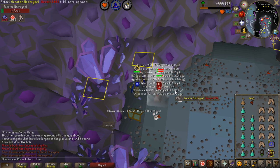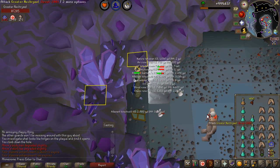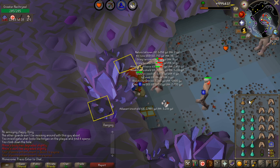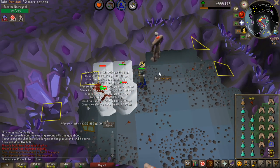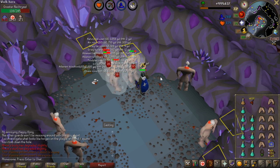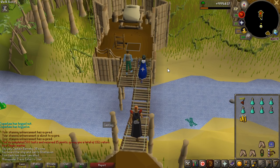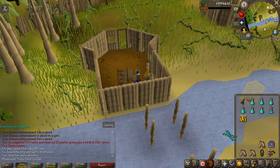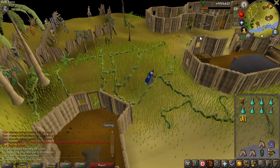I'm waiting for my friend — the guy I duoed with in my last video — to get some upgrades before we raid together. So I'm going to do Slayer until he's ready, trying to get boss tasks. When he's done, which might take a full day, I'll get back to raiding with him. Perfect task — I'm going to do as much Kree'arra as I can, probably around 40 kills, because I really want that Chainskirt. It's the last item I need for my entire Kree'arra collection log.